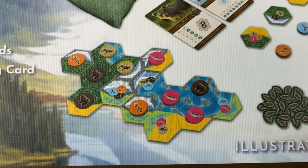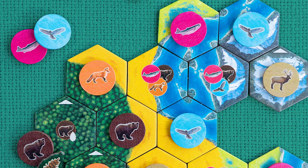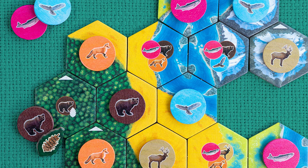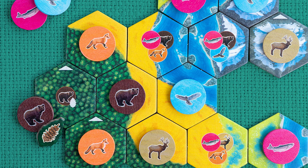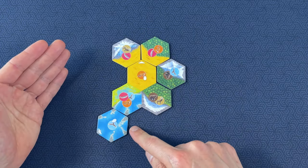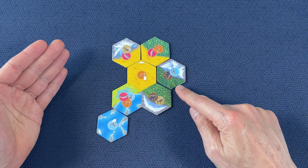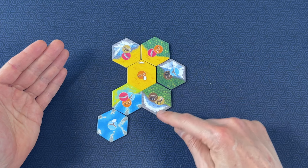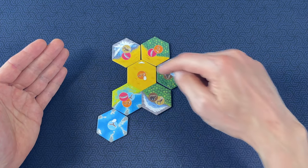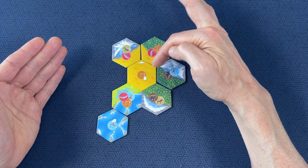Unlike Carcassonne where everyone is building upon a centralized map, in Cascadia each player is building their own separate map. You'll notice each tile has a type of terrain, or multiple terrains on it, and you get points for connecting tiles with like terrains together to make big forests or mountain ranges. For example, here I've got two water tiles connected together, these mountains aren't touching anything so they're separate one-point mountain tiles, and here I've got the plains covering three tiles.